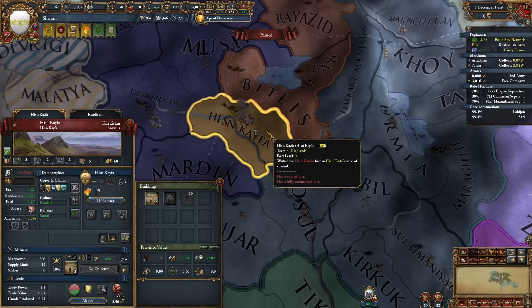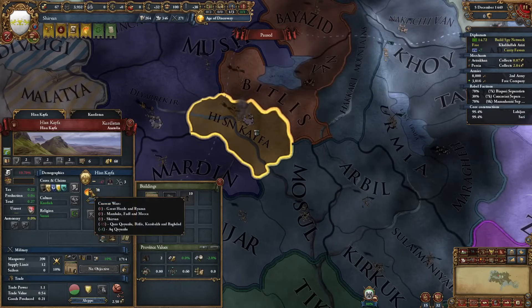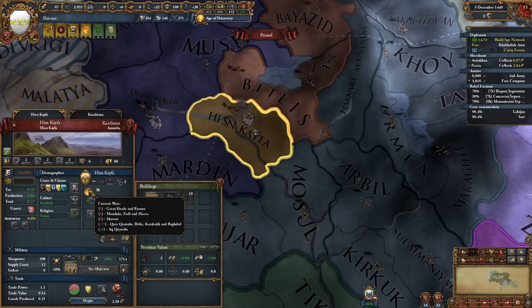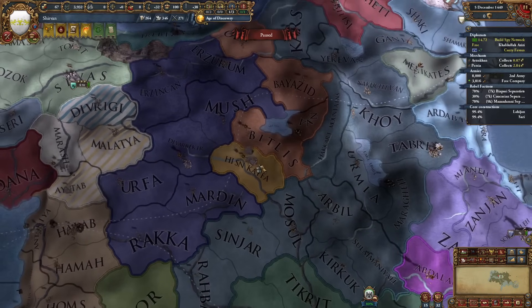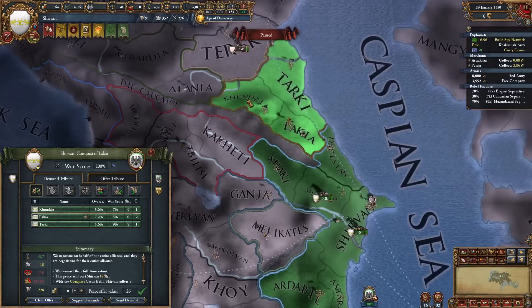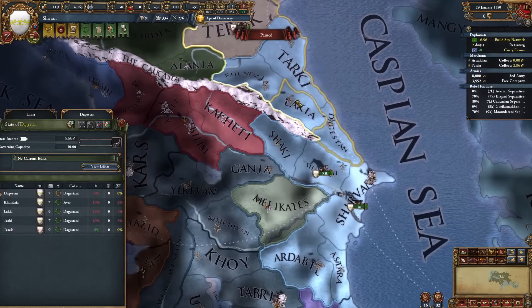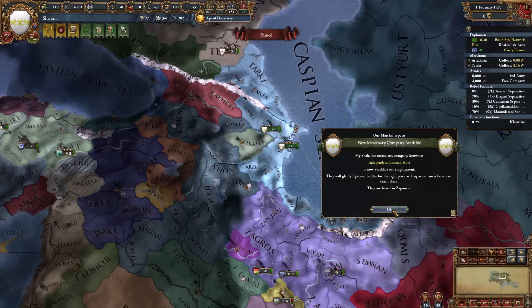I glanced and noticed that Hasenkaifa is fighting us, Karakayunlu, Akayunlu, Mamluks, and Great Horde all at once - that's unbelievable, there's no way they would survive this. We got the unconditional surrender and another full annexation. Damn, we're getting strong now.